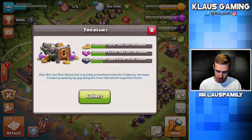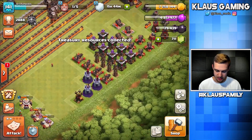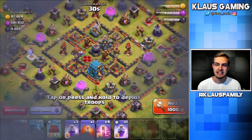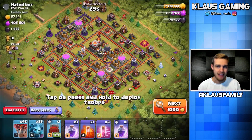Let me actually check my treasury here. We got over a million loot in the treasury — that's going to really help out a lot. So without any more delay, let's go find a base, and stay tuned because we've got another base after that that we're going to be smacking.